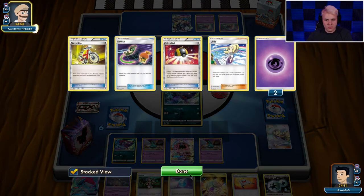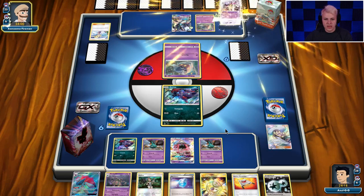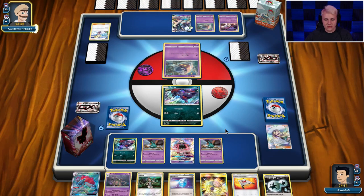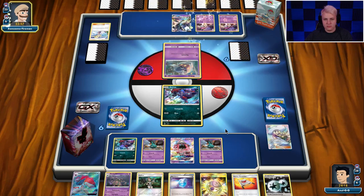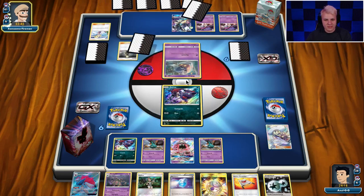So how many items they got so far? Three — sixty, one-twenty. So actually we already KO'd the Necrozma GX with Garbodor. So actually we're in a really good spot right now. With a Choice Band — we need a Choice Band. Sixty, one-twenty, sixty, one-eighty. Okay, we do need it. Trying to double check my math there.